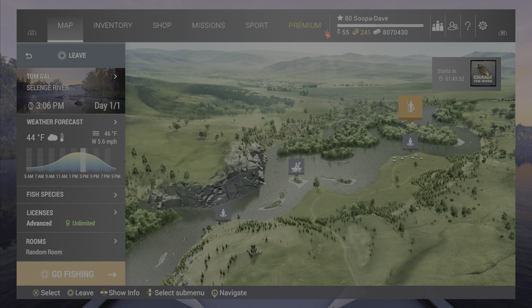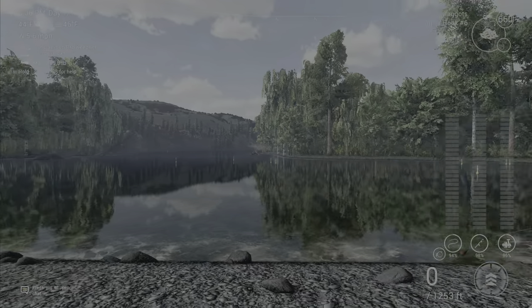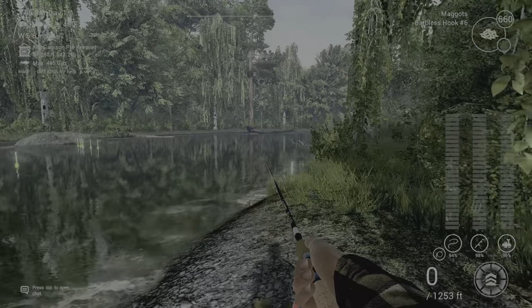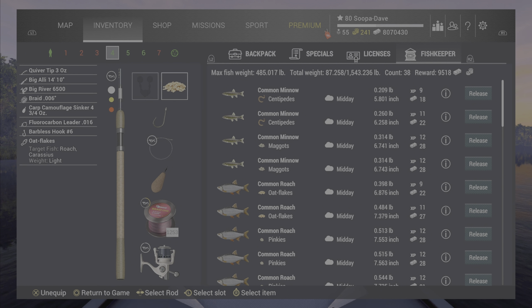Welcome back folks to Selenge River for the Unique Common Roach in Fishing Planet. This is probably the hardest fish to catch at Selenge, but you can catch it. I've caught it in two places. If you spawn here at Tom Gall with a number six hook, maggots, pinkies, or oat flakes will work.